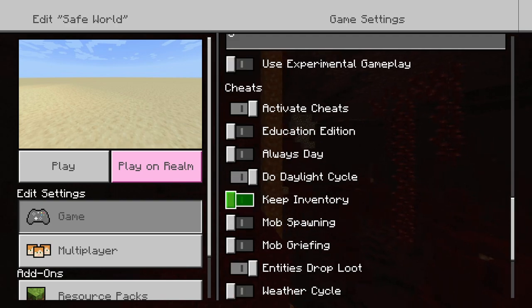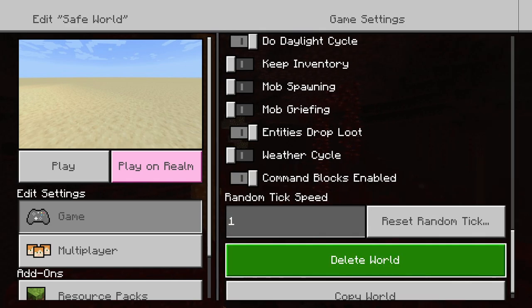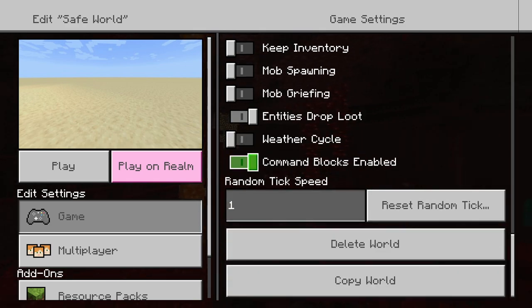One of these new options is Keep Inventory — if you die, you'll keep all your items and your levels, so if a griefer kills you, you keep everything. I don't usually put that on in Survival, but you can experiment. The big one down here is Command Blocks, all the way at the bottom right here. Make sure that Command Blocks are enabled, just like that. That should be all the settings out here.